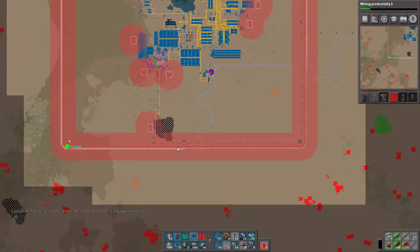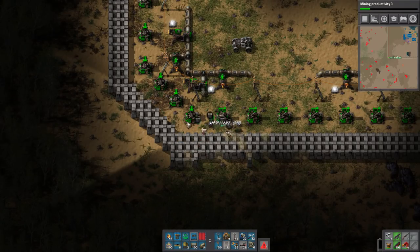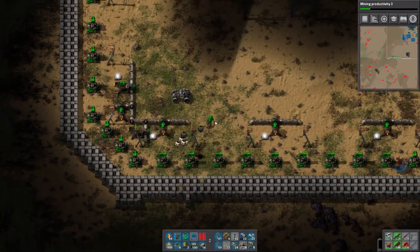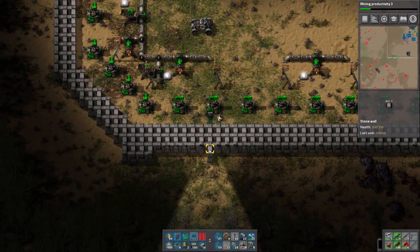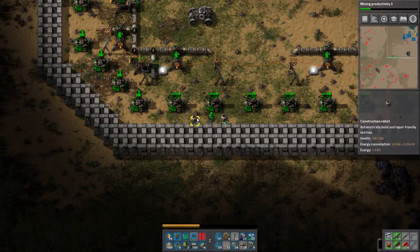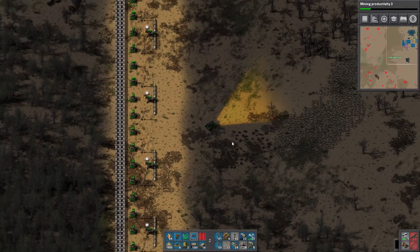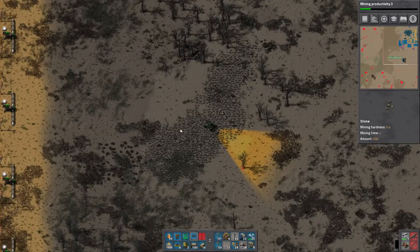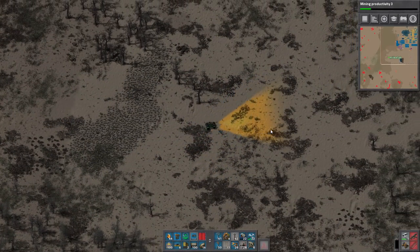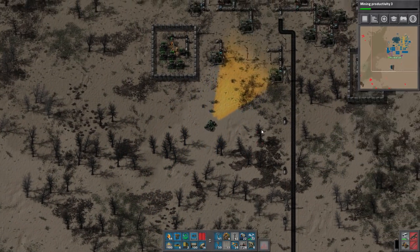The wall has been mostly completed, except for a little section in the corner — we'll do that later. I've been picking up the robots this whole time because my solar power simply isn't enough. My night vision is even going out because the batteries never get a chance to recharge. Also been cutting some trees with these guys.